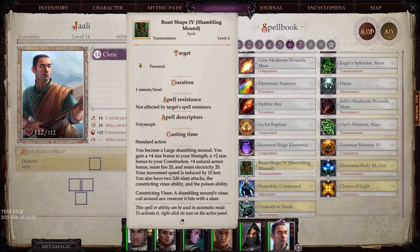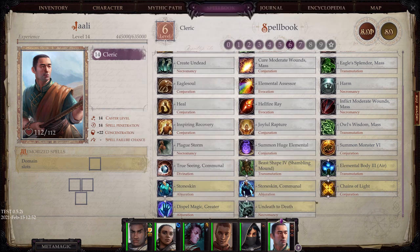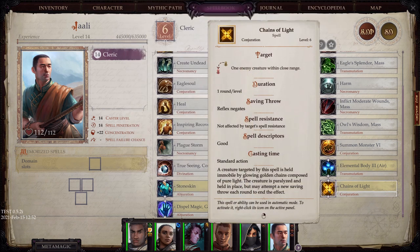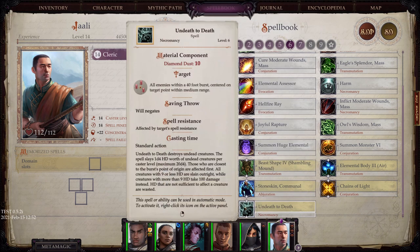Beast Shape — you become a large shambling mound. Wow, that's the first time I've seen that; that actually sounds pretty cool. You can get Elemental Body for air. Stone Skin and Stone Skin Communal. Chains of Light allows you to hold a particular creature. Greater Dispel Magic. And Undead to Death — it costs diamond dust, and for all enemies within a 40-foot burst it'll slay 1d4 HD worth of undead creatures, while creatures with more than 9 HD take 100 damage instead.